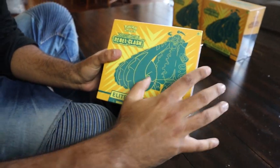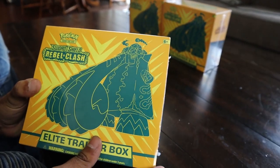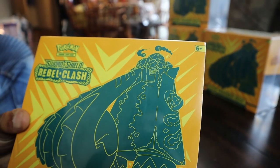Alright, so we're opening it up right now. Copperajah was not who I thought was going to be the main mascot for the Elite Trainer box. It's sick, but his chest looks like Pangaea. Why does his stomach look like the equator? That's when you know you're fat. Okay, let's go ahead and pop this thing open.